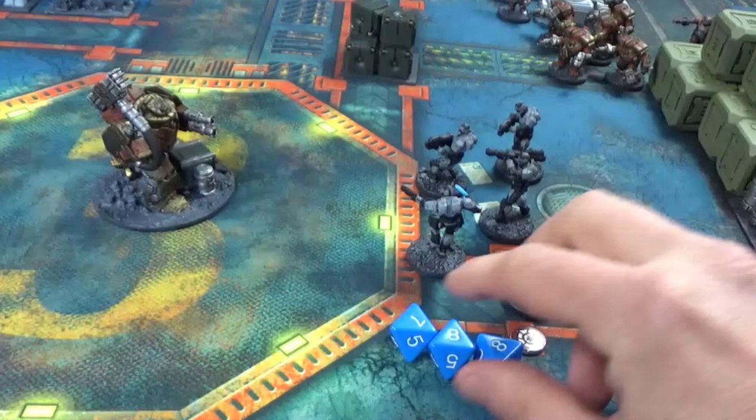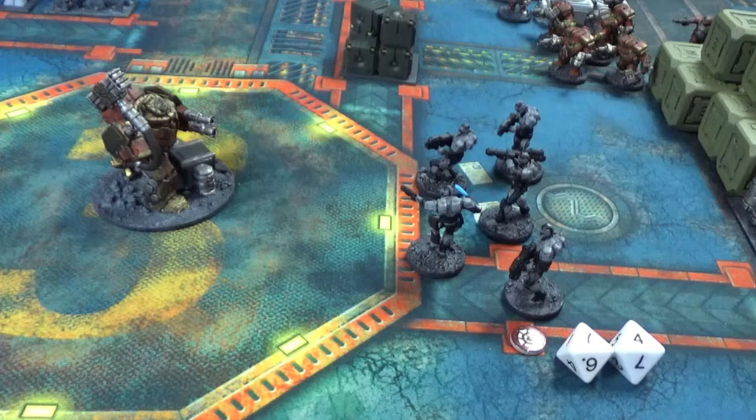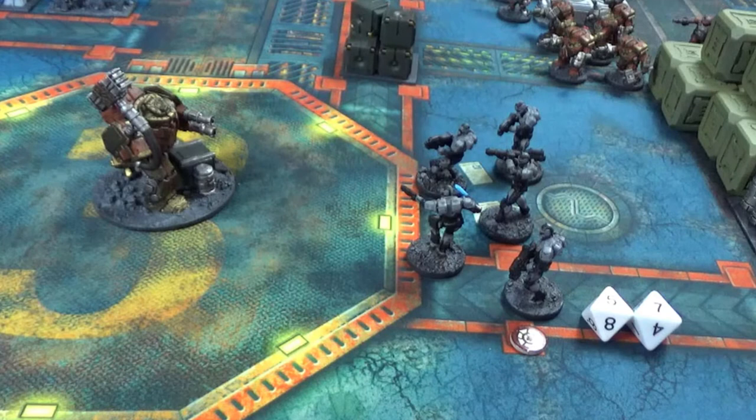Now I still need eights to wound with my small arms — I might get lucky, but I do not. I now have my two white dice from the missile launcher that did hit. The armour is eight for the Iron Ancestor, but I have AP four, so now I need fours to wound with my missile launcher. And I get two wounds.